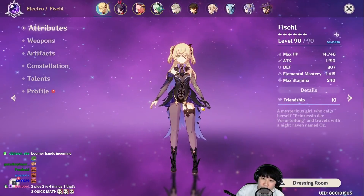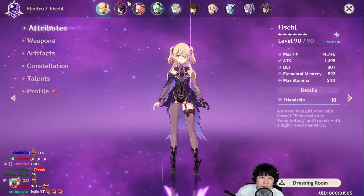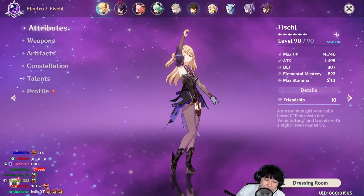22k overload and I have 1615 EM, but that's not really consistent because I need to keep on getting that pyro somewhere. This team is just kind of a meme — I don't even know what to do.